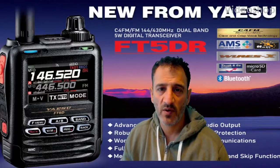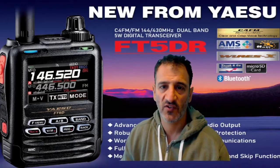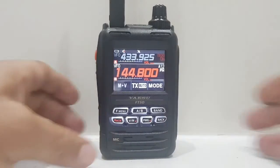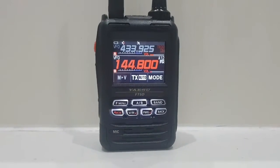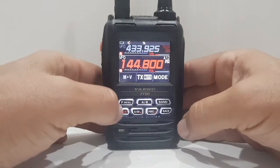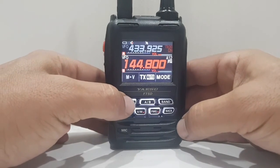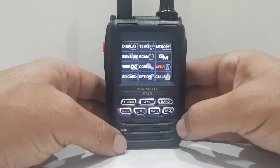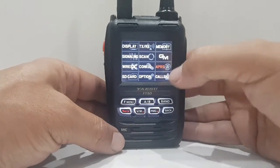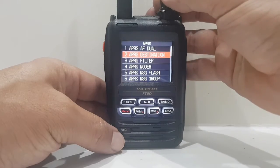M0FXB here. Welcome to my videos on learning to use the new Yaesu FT5DR. Let's get the APRS working. I've tested it and it works great. To access it, push and hold the F menu, then tap APRS — or just tap the F menu again and we'll start from number one.